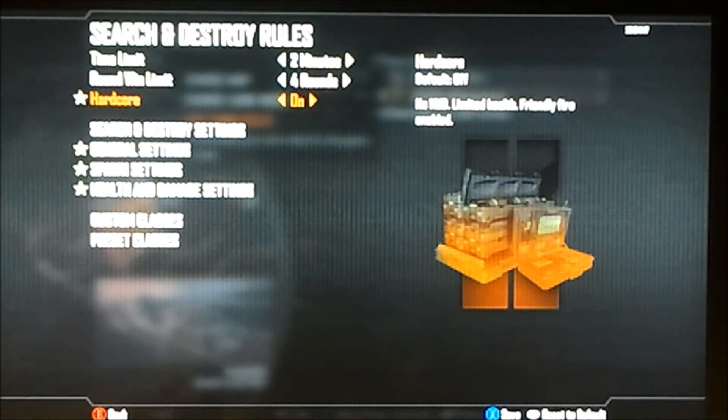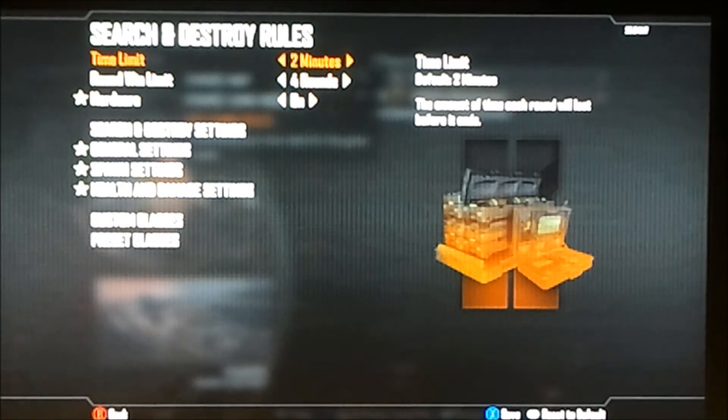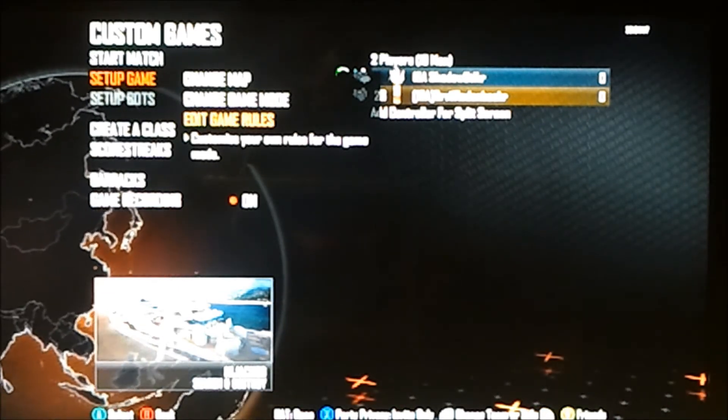I will start another game mode fresh and show you from the other side. Now we are back in the lobby on Hijack Search and Destroy. I want to make something perfectly clear: it does not have to be on hardcore or core — it can be on any game mode for this glitch to start. The glitch arrives on any game mode where rounds start, more or less Search and Destroy, Capture the Flag, and possibly Demolition or Domination, though I have not tested all of those.